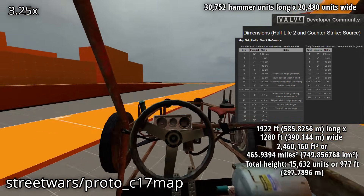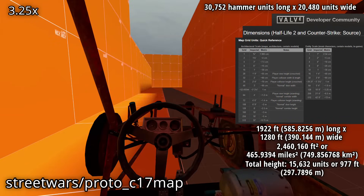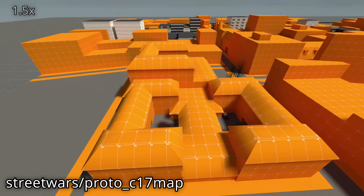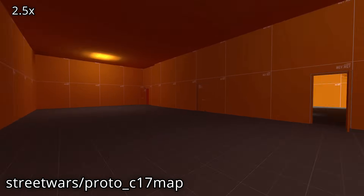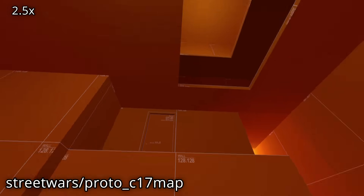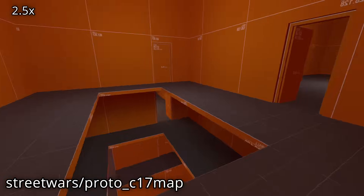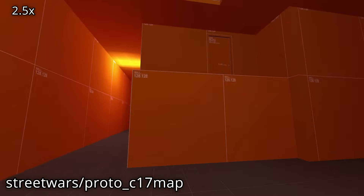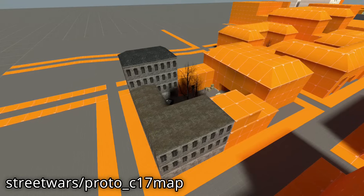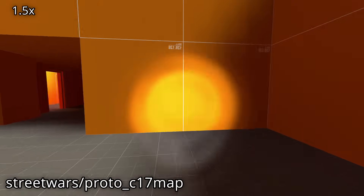The total height of the map is 15,632 units, which is 977 feet. There are a couple of interesting and specific areas, though. This block of buildings has a series of interiors laid out interconnecting them all, with non-interactive doors. Nearby is a small yard filled with junk, which also has its own set of interiors.